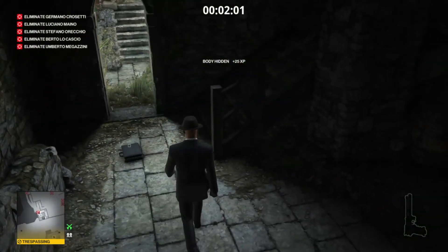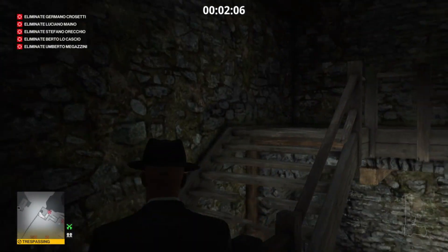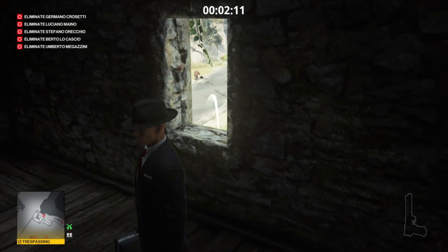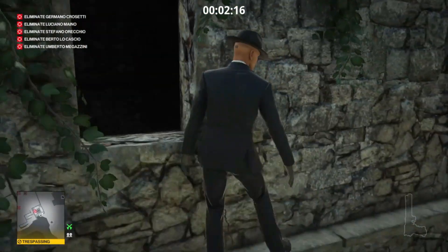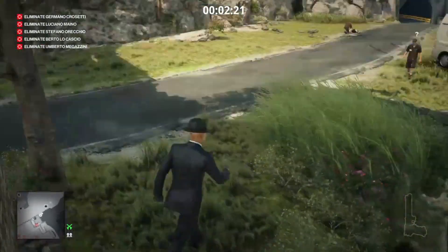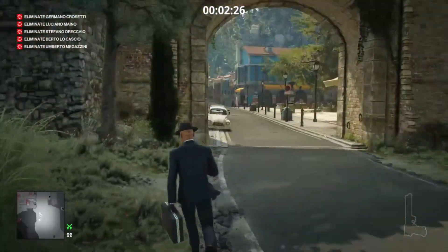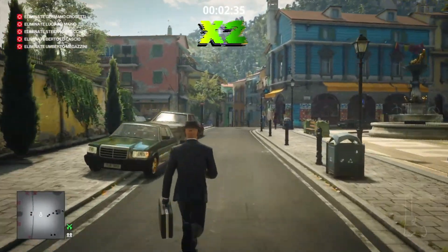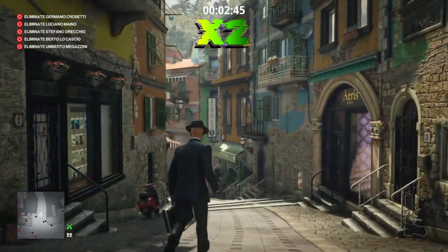We retrieve our briefcase and then exit the tower the same way we came in. We throw our briefcase ahead of us to get someone's attention, then get out the window and off the tower as quickly as possible to retrieve our briefcase. Then we make our way straight down to the harbor area, head down into the sewers, and get the priest's outfit.